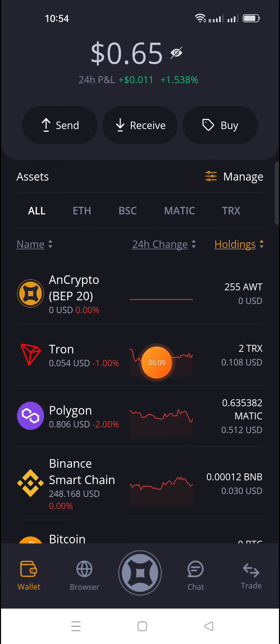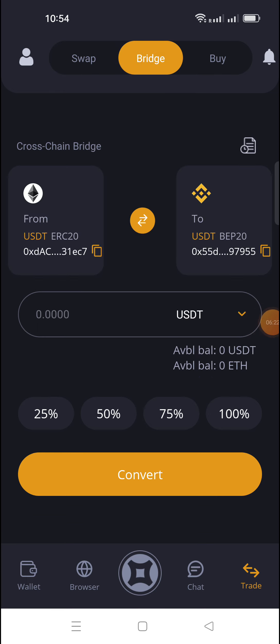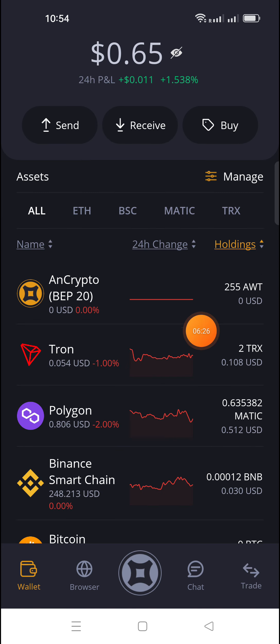You will get totally 105–125 AWT. The bridge option and trade option are available here — click on the trade option and through the bridge option you will get 70 tokens. Totally 195 to 80 tokens you will easily get. Watch my Ancrypto Wallet video in previous videos for full details.